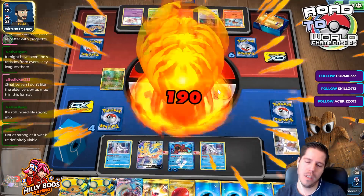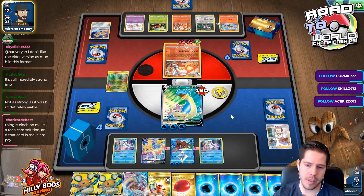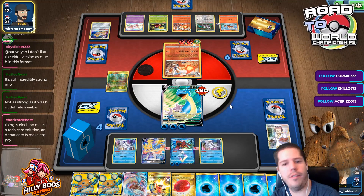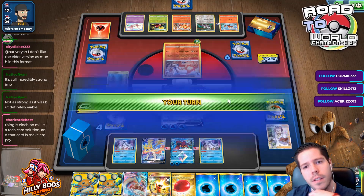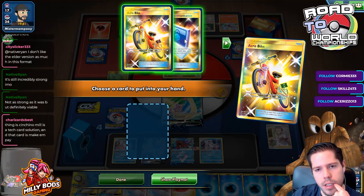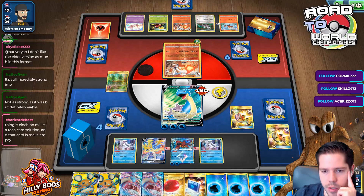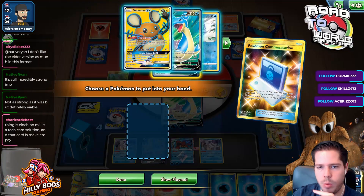If I have the Lapras VMax active all I'm doing is giving my opponent an extra prize, and I really don't want to do that if I can avoid it. One card left in my opponent's hand — I'm gonna take this just to set up a Lapras. I don't see how we lose this game though.